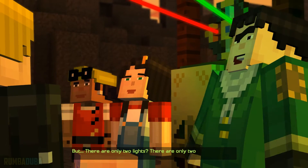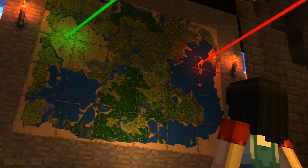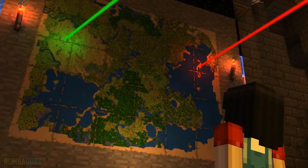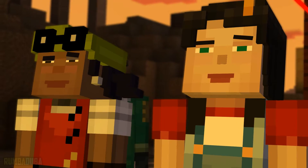But there are only two lights. There are only two members of the Order left? He said Soren was missing. That leaves Magnus. Or Eligard. Let's head out.